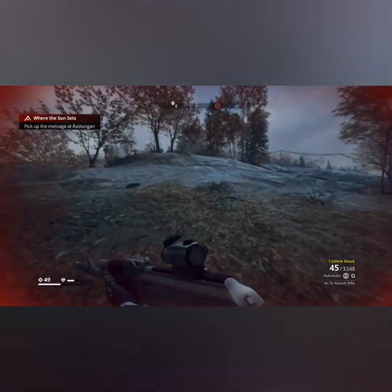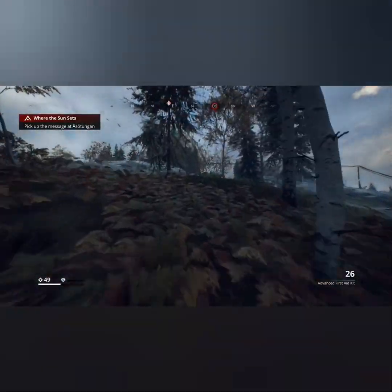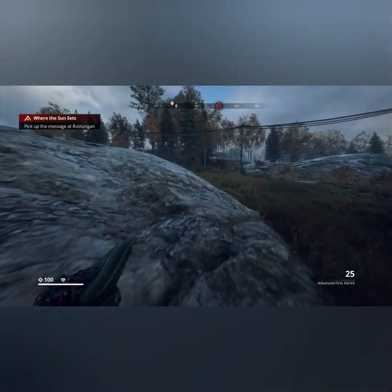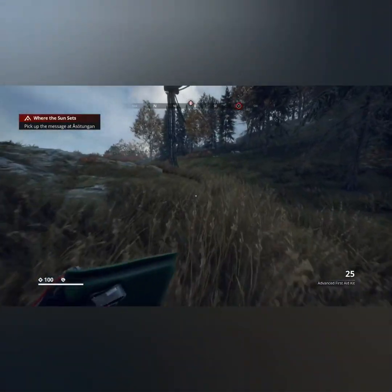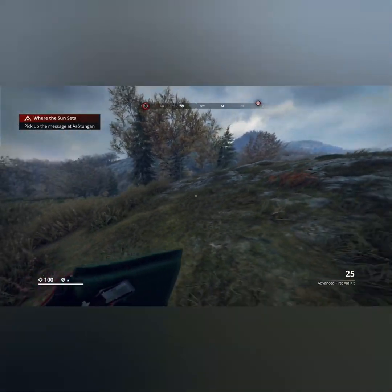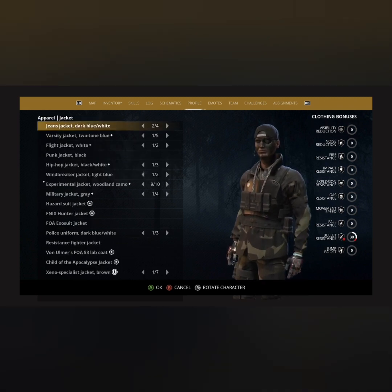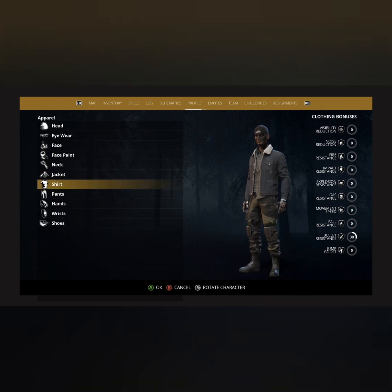We got 49 health left, so we took 51 damage, and that is with bullet resistance on. Just so you know, I had to kill 92 rivals for this whole loadout — to receive the full kit you gotta kill 92 rivals. I did an experiment earlier today on fall damage and that was broken, and then I was like, man, my bullet resistance is probably broken too.